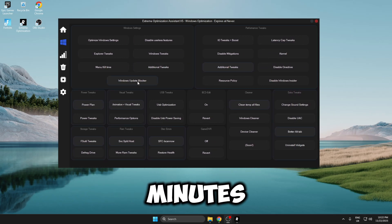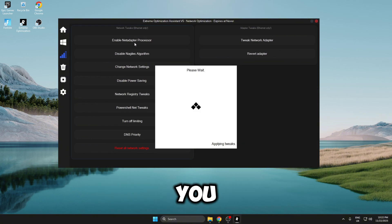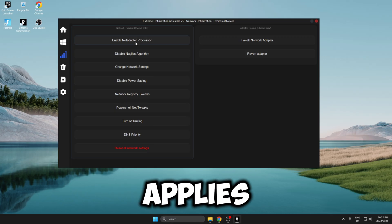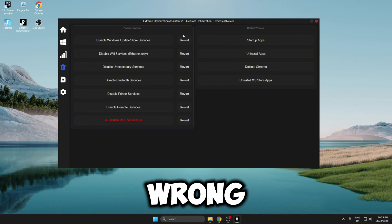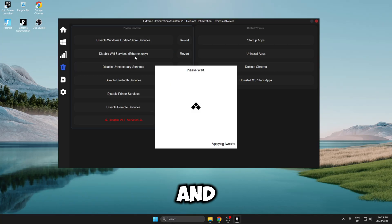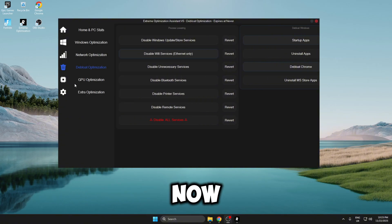Moving on to the network optimization — same thing, all you need to do is left click and the tweak applies. I've done all the network tweaks and now we're moving on to the debloat optimization. Inside here if anything goes wrong you can always revert it, but the same applies — just click on the tweak and it applies.